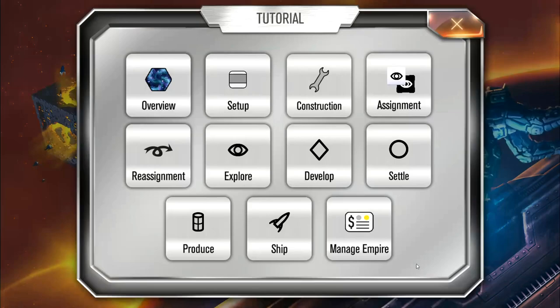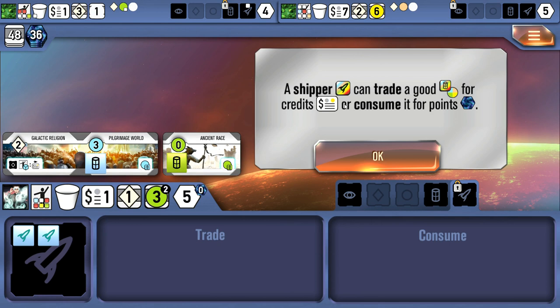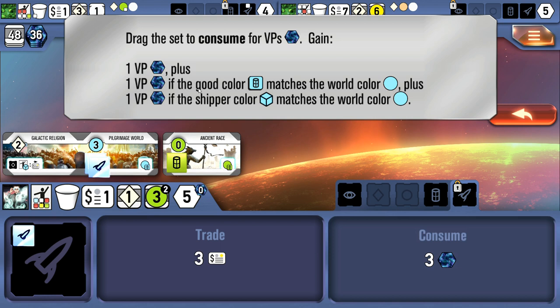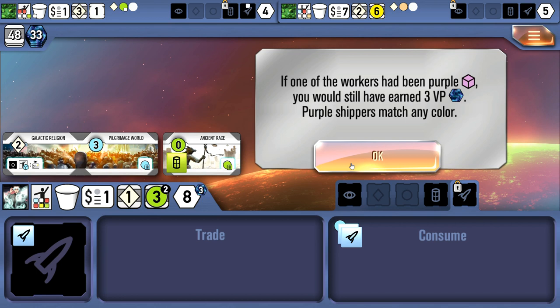These goods can be converted into victory points or credits during the shipping phase. The shipping phase lets you trade a good for credits or consume it for victory points. Dragging a shipper to pick up the good on the pilgrimage world, you get one victory point base for consuming. If the good color matches the world color, you get an extra victory point. If the shipper die color matches the world color, you get another extra victory point — so this is a three victory point play by matching everything. Purple workers are wild and match any color.